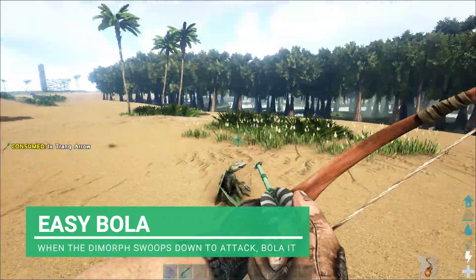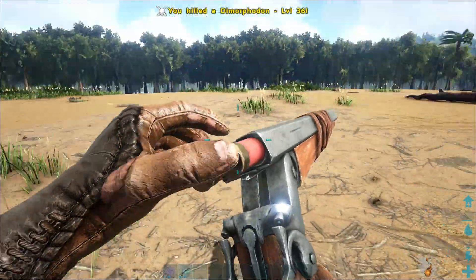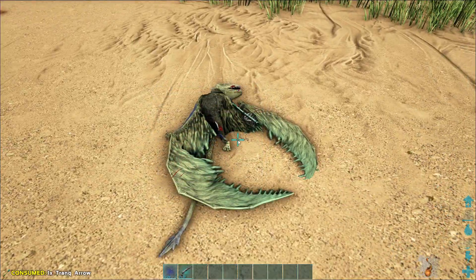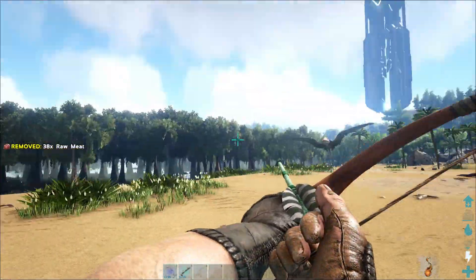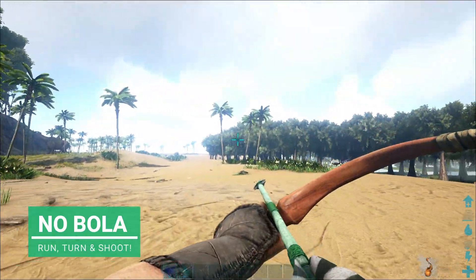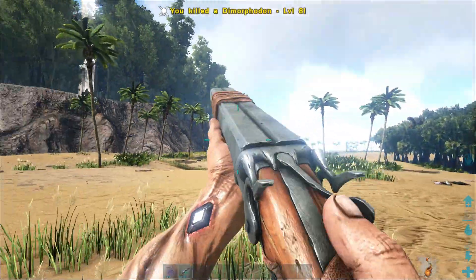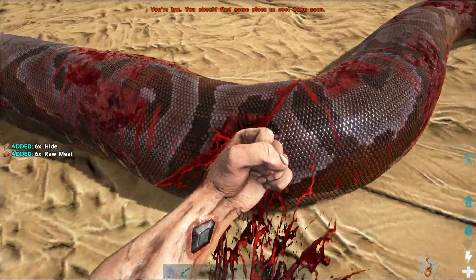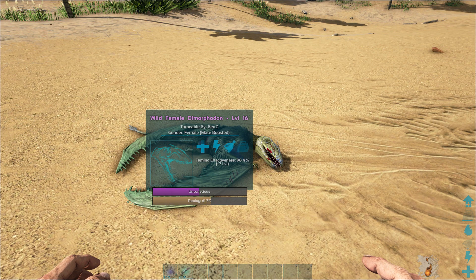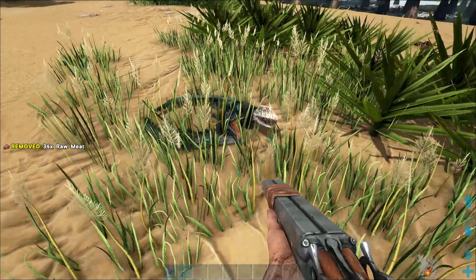Once it swoops, here they are - there's all the crew. I'm going to tame this one as well. If you haven't got bolas, the best thing to do is just sprint away, jump, turn around, and shoot. They've broken into my stuff! The good thing about dimorphodons is their taming bar goes up quite rapidly. Didn't even realise you were there - that actually scared the life out of me. He's snoring.